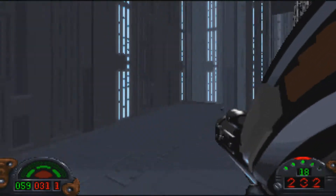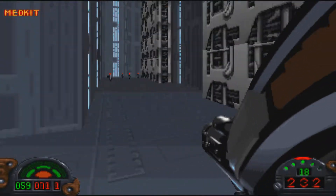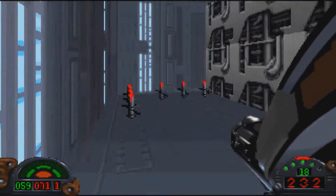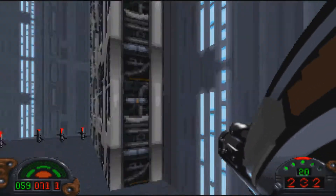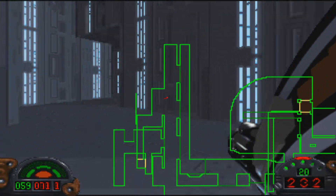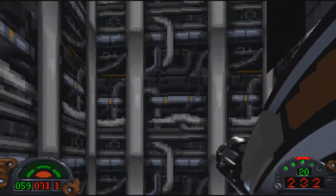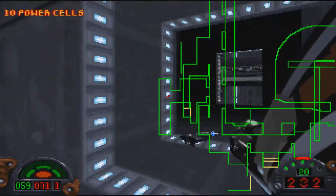I'm completely lost. We kill the trooper here, there's the elevator. Missiles — I can only carry 20 of them. Was there any point to this side area? How do I actually leave? That's my main question.